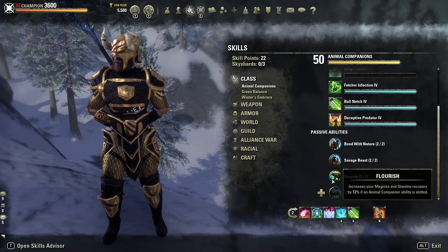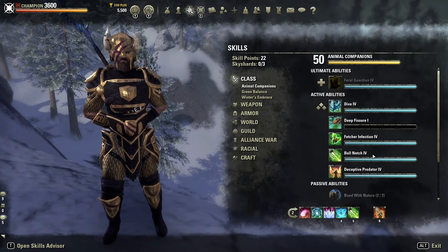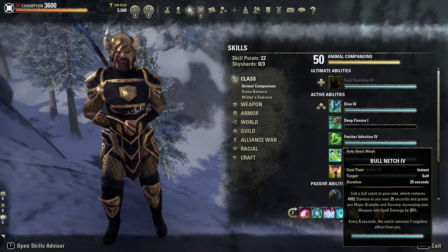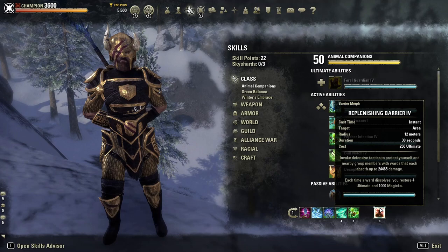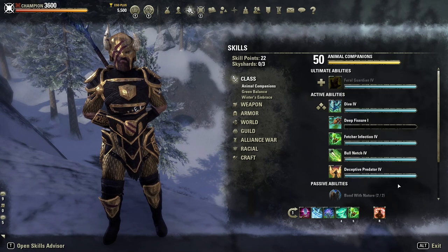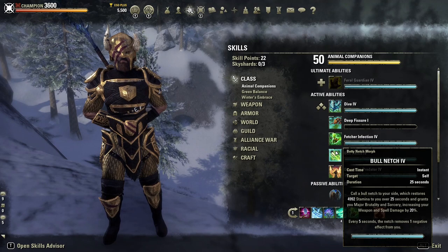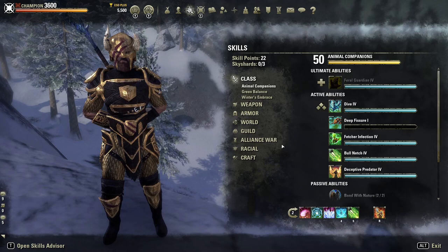The Flourish passive is probably one of the best ones — it increases your magicka and stamina recovery by 12% if an Animal Companion ability is slotted, and that's why we have one on each bar. If you're not using either of those skills, you could slot Feral Guardian on your bar as well, because Barrier will give you 10% increased magicka recovery and Feral Guardian gives 12% magicka and stamina recovery. So if you didn't want to slot Bullnetch, you could slot Feral Guardian to gain that recovery.